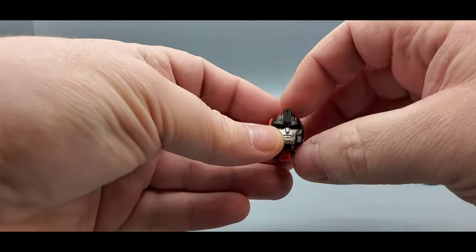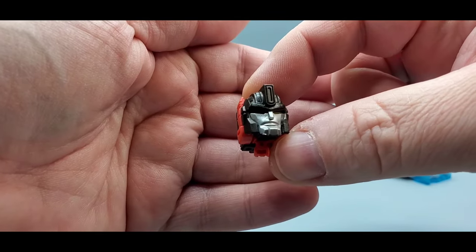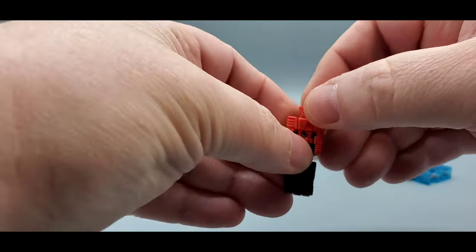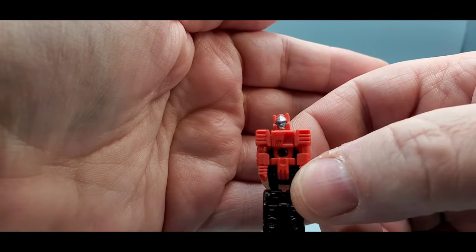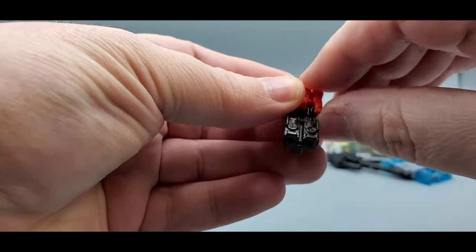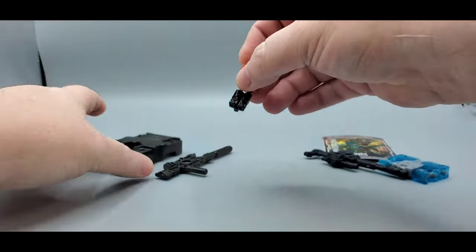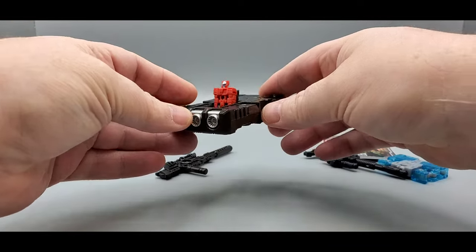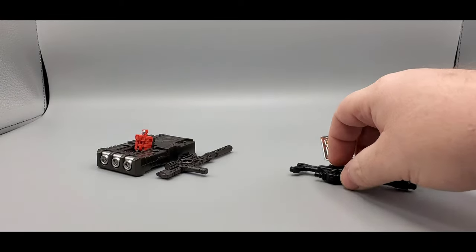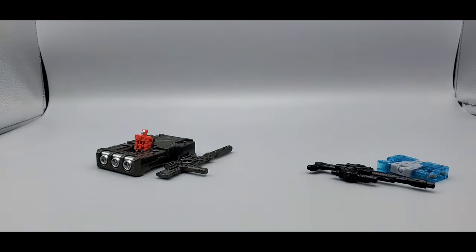Here's Twincast — everybody knows Titan Returns' gimmick was the Headmaster. He's got nice silver paint for the face and some yellow eyes. He's a little Headmaster, so you can turn around and transform him a little bit. He looks like a blaster with nice silver and blue paint, though not very much articulation — you can lift up the arms and legs a little bit.